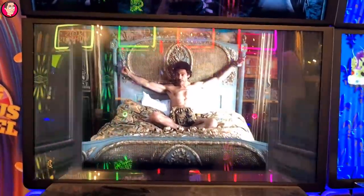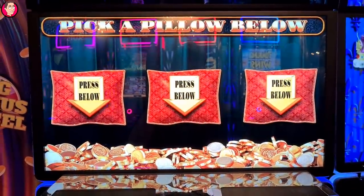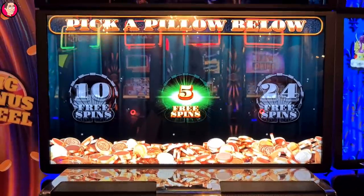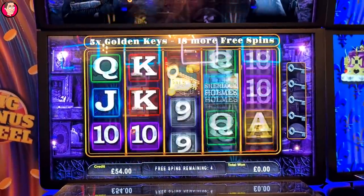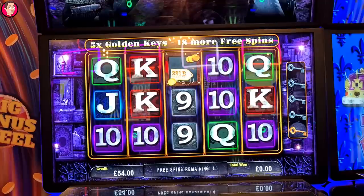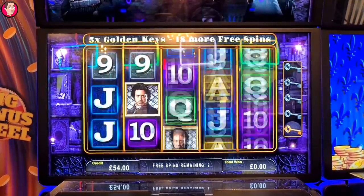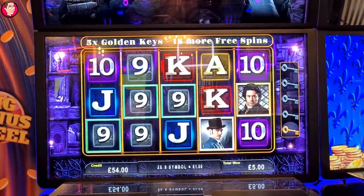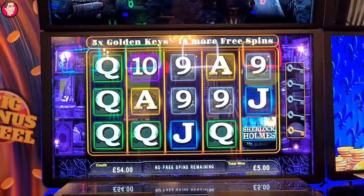Yeah, if I do that. Right, there can be pots or 3 spins. Can get keys, isn't it? Need 5 of them though. Probably not going to happen with 4 spins. It's our last spin. It is our last adventure, Watson.